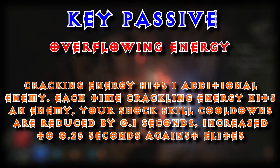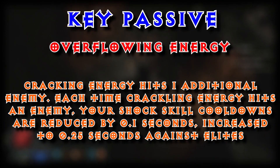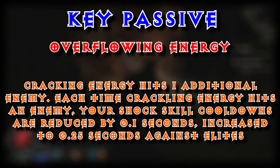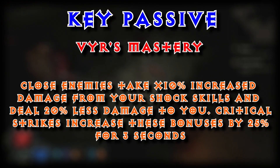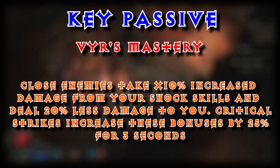And to further enhance it, we're going to go with one of two key passives. Your first key passive is Overflowing Energy — Crackling Energy hits 1 additional enemy, and each time Crackling Energy hits an enemy, your shock skill cooldowns are reduced by 0.1 seconds, increased to 0.25 seconds against elites. Or, Veer's Mastery — close enemies take times 10% increased damage from your shock skills and deal 20% less damage to you, with critical strikes increasing these bonuses by 25% for 3 seconds.